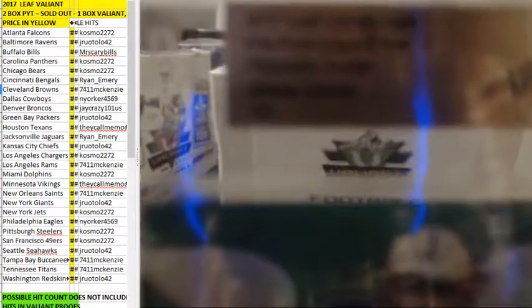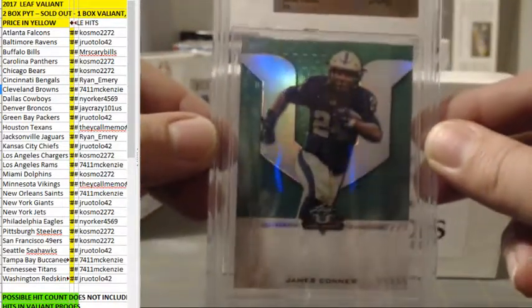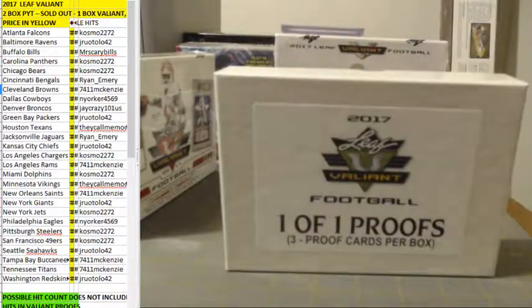Prismatic Green. James Conner one of one — first one of one in the box. Going to Cosmo. Neat little foil back. Very nice. I'm sure you'll have some people asking you about Mr. Conner.